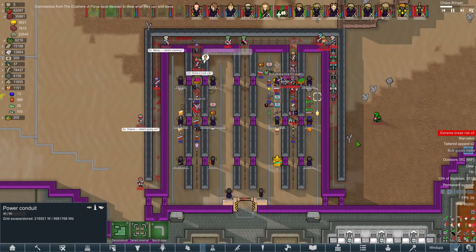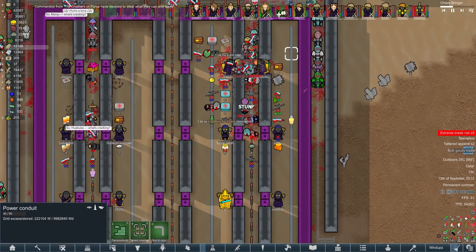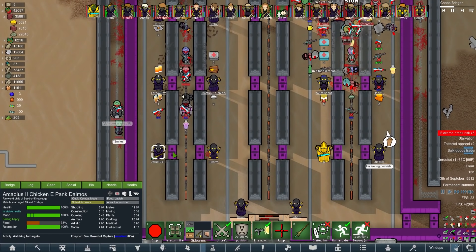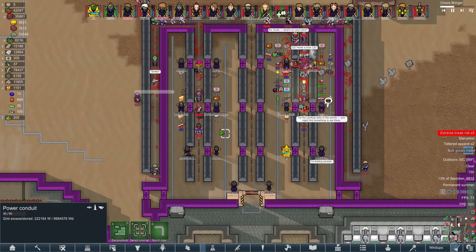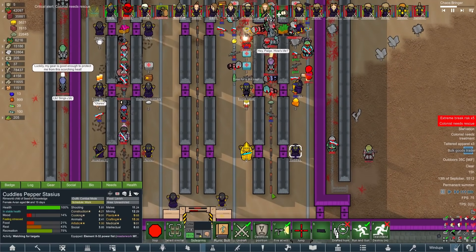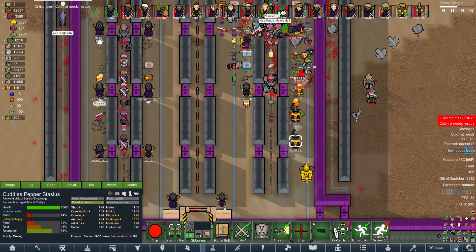It looks like they've decided to steal what they can and leave. Get in there, help them out! Look at that - they are really piling up now. This is the second wave. This is the problem with raids: if they have such expensive gear, they'll see their own items on the floor and think 'free items.' Their bodies are blocking open the door - they're through! Bring them here.